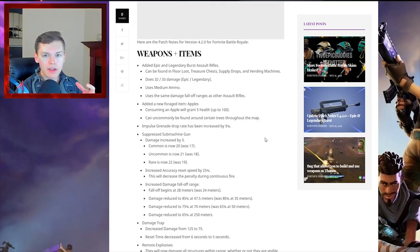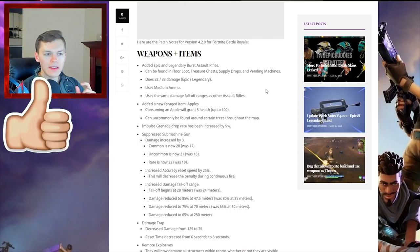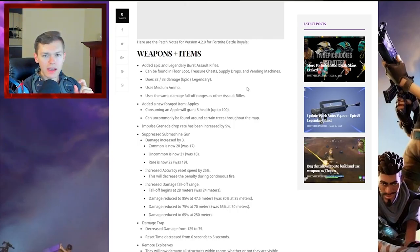So we're moving over here to some of the patch notes. For weapons and items they did quite a few things. We've got the brand new legendary burst rifle — legendary and epic — which can be found in floor loot, treasure chests, supply drops, and vending machines. It does 32 to 33 damage. This is pretty similar to what the regular burst rifle would do at legendary or epic tier. I think this could be one of the more overpowered guns in the game if they don't get the balance right, though I have a good feeling that Epic Games will.